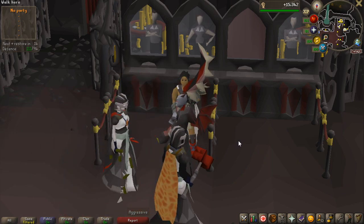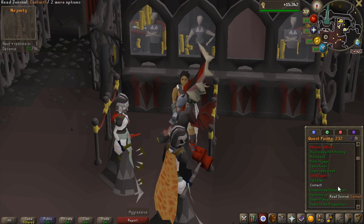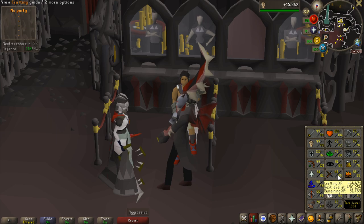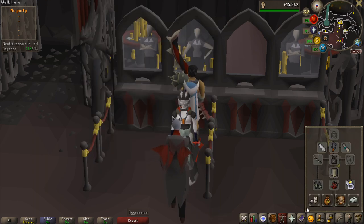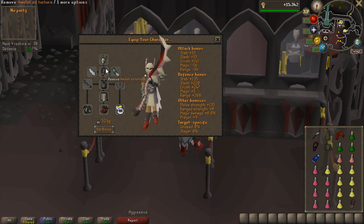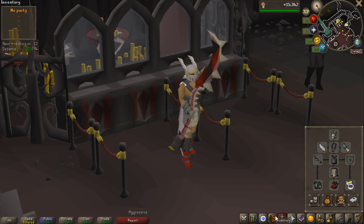I was actually away three days at my summer house because it was my birthday, celebrating with my family, and over there I couldn't record anything. But what I decided to do was get the Nathisnot faceguard completed — that means I did the Fremenic Exiles quest. The only requirements I still needed were one Runecrafting level, going from 54 to 55, and three Crafting levels, going from 62 to 65. I spent 20 mil to get the Nathisnot faceguard instead of the normal Nathisnot helmet, so I now have 3.8 million left and very good melee gear.